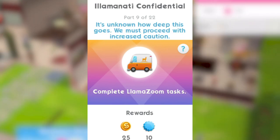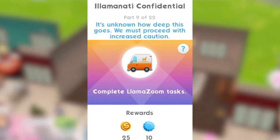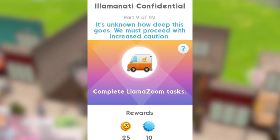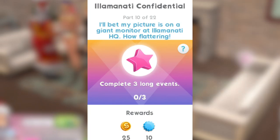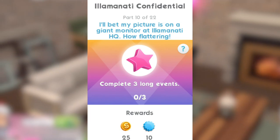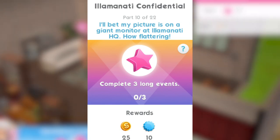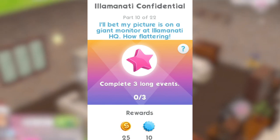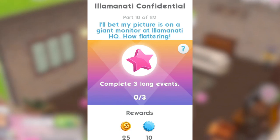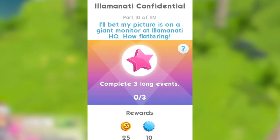Part 9: it's unknown how deep this goes. We must proceed with increased caution — complete llama zooms. Always got to get those llama zooms in the quests. Part 10: I'll bet my picture is on a giant monitor at Illuminati HQ. How flattering. Complete three long events for this — that's one we can maybe prepare for in advance by getting those started before that part comes up.